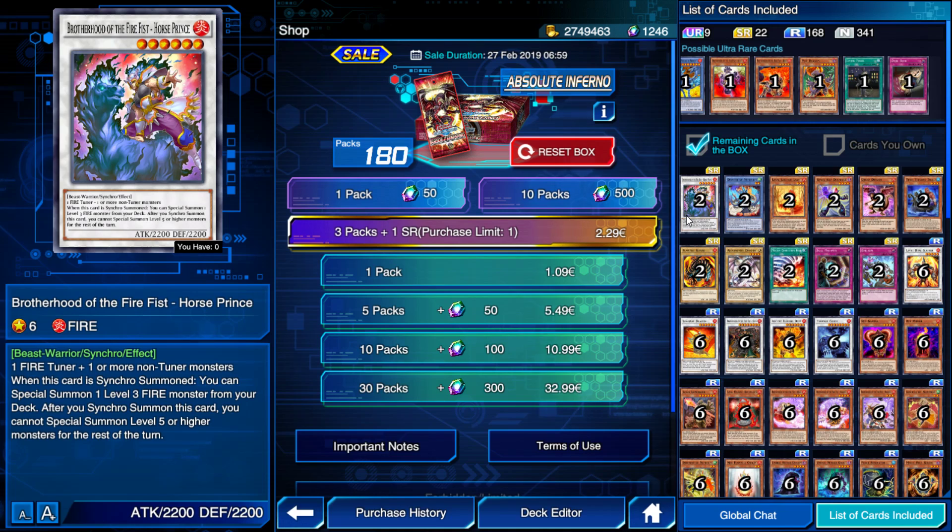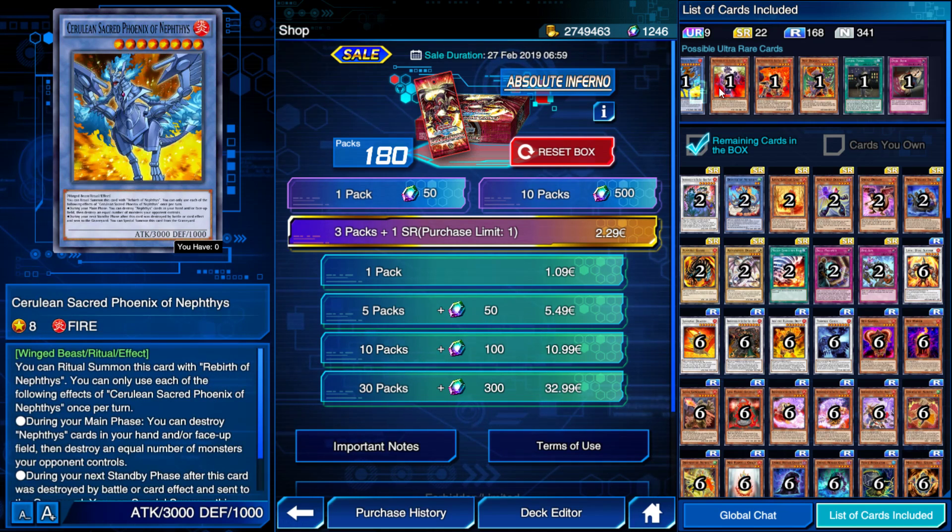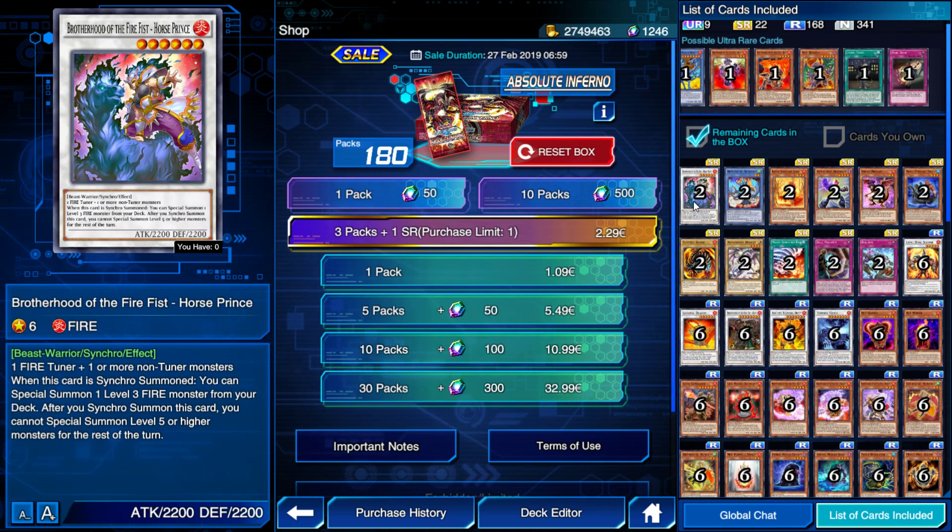On to the SRs — Brotherhood of the Fire Fist Horse Prince. This is a level 3 fire synchro tuner: 1 fire tuner plus 1 or more non-tuner monsters. When this card is synchro summoned, you can special summon one level 3 fire monster from your deck. After you synchro summon this card, you cannot special summon level 5 or higher monsters for the rest of the turn. That's a pretty interesting effect. I'm excited — I do want to play Fire Fist, they look really cool.